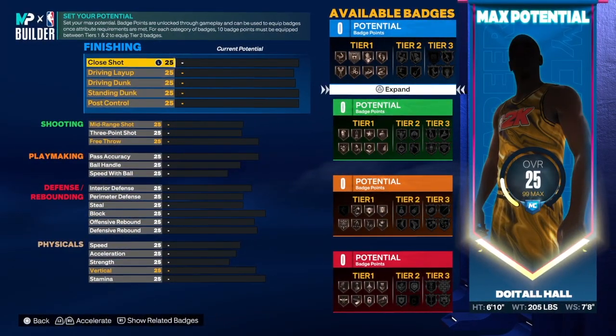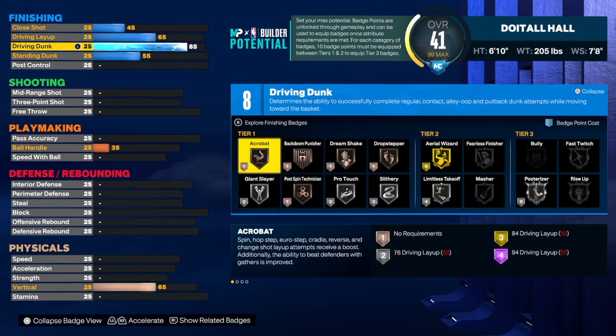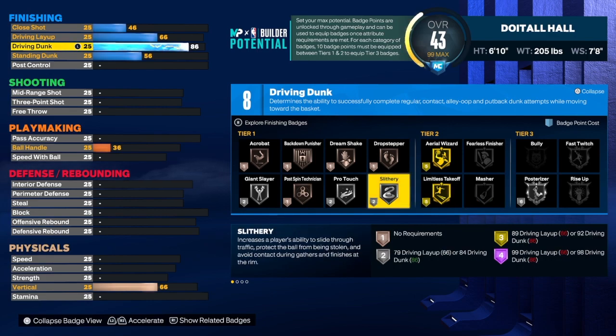We're going to go ahead and start with the finishing. With this build we can get the 86 driving dunk, gold limitless takeoff, post-rise on series, and the contact dunk. Slithery is a very important badge — slithery is what makes your build do what it does when it comes to avoiding people in the lane. Make sure you always have this badge equipped.